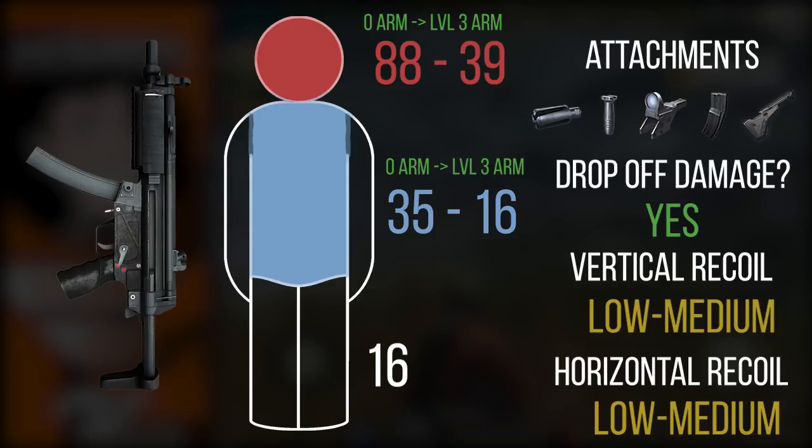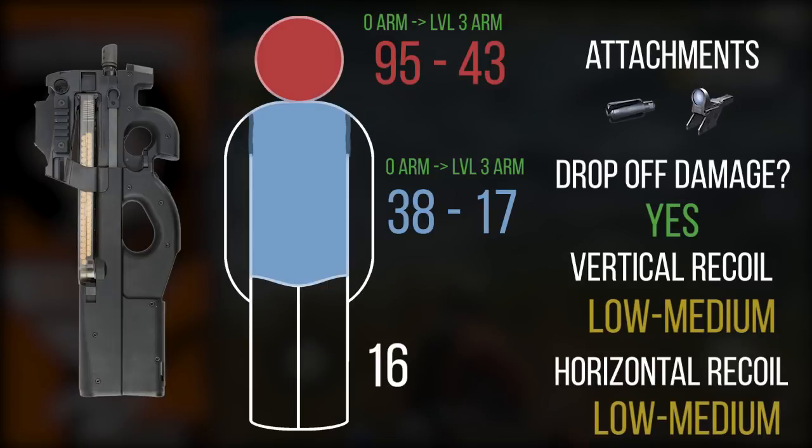Looking at the MP5 — it has a pretty high damage output and, as you can see from all the attachments it takes, it is a very stable SMG. The vertical and horizontal recoil is pretty low, which makes it really good at medium range because you can control it better. This gives it a slightly longer effective range than most other SMGs. This is a larger map weapon specifically, with damage output similar to the Thompson, and because of its easy control, it can act as a substitute for a rifle at rifle-level distances.